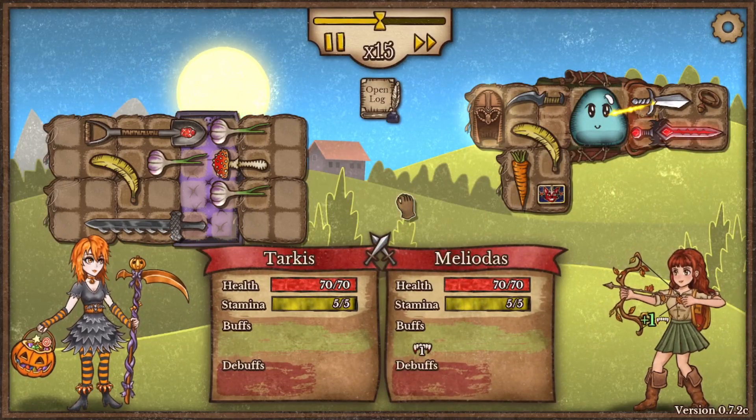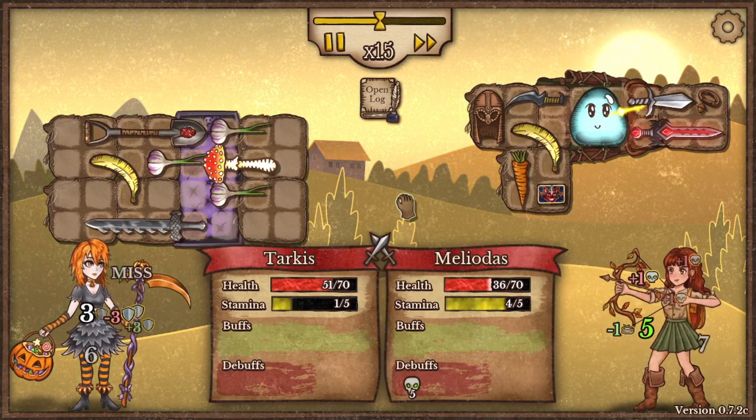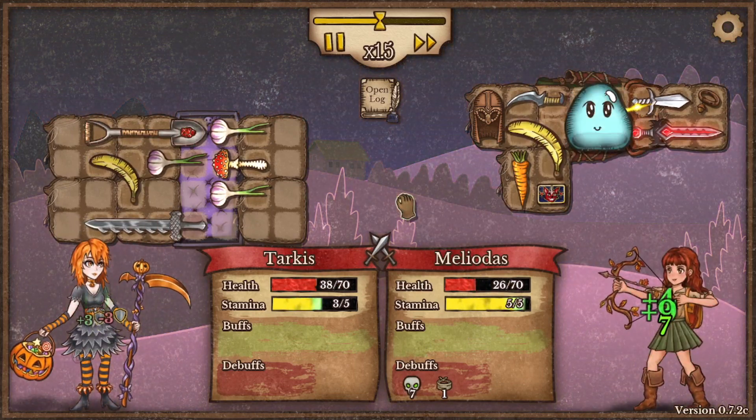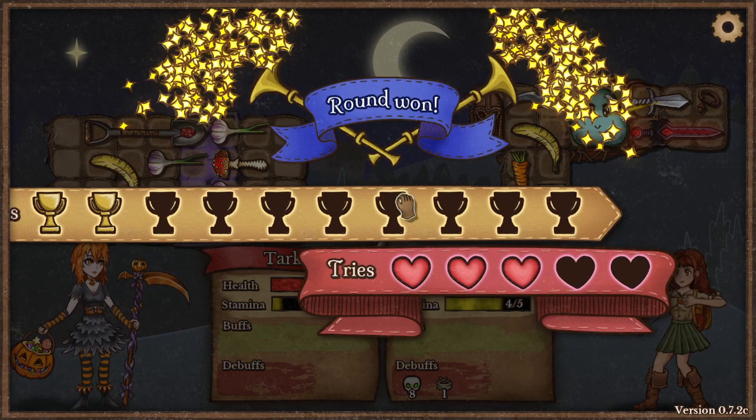We don't have much healing now, so we're going to need to try to do some raw damage with the new weapon in the shovel. We're not counting on the debuffs at this point — we're counting on just doing raw damage with the weapons we've chosen.